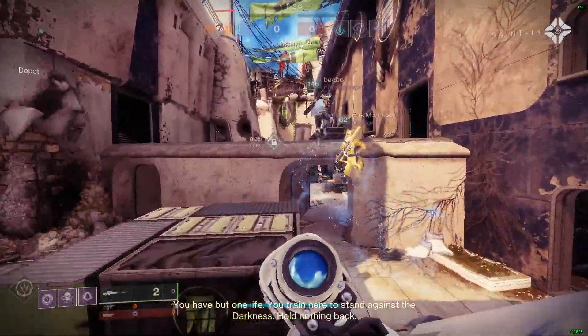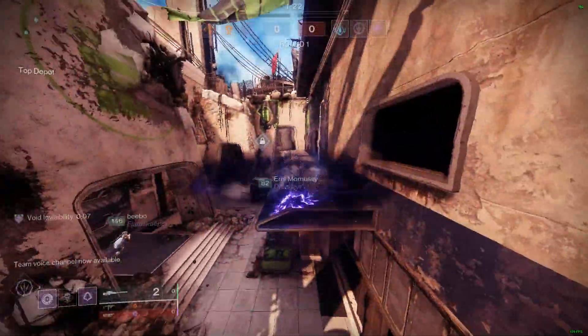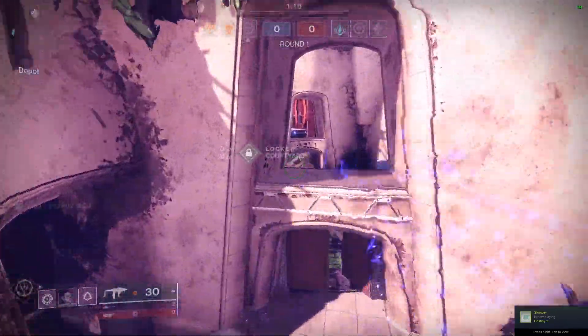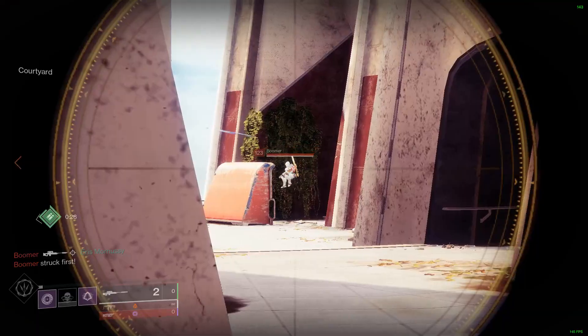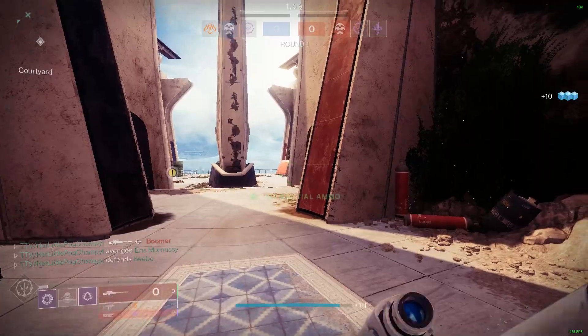Coming in at tip number three: communication. Sometimes you don't have to say a lot to be effective. I would recommend having your calls be precise and quick. If you are downed, do not spectate your teammates. Instead, spectate your ghost to see where the enemies are — explain their location, their movements, and the current gun they are holding. This will help your team, make you a better teammate, and help you win more games.